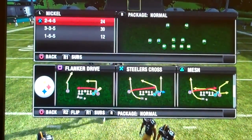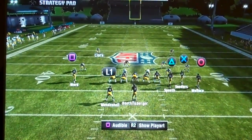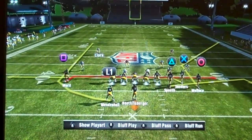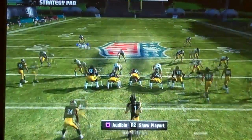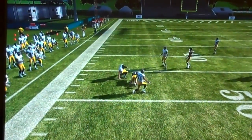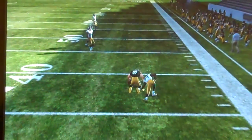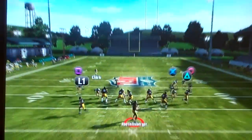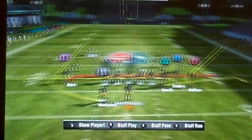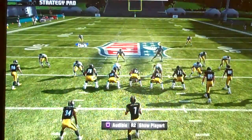Now, my base play — I love base plays because they let you analyze the defense and figure out what's going on. I like to come out in the mesh bunch. The reason it's a bunch is because it's compressed, so if I quick audible, Heinz Ward goes to the other side. This play gives me a man-zone read after the snap. I have a quick flat read to the left to hit Mendenhall on that little wheel route, Spaeth on a quick flat to the right, two great crossing patterns over the middle, a deep corner route — and if I get Mike Wallace one-on-one with that 98 speed, that's a big mismatch.